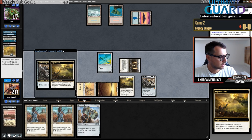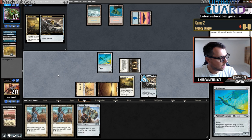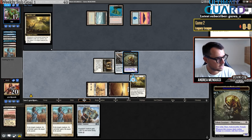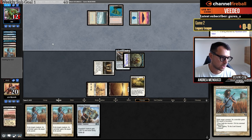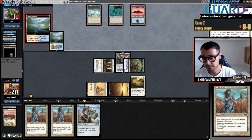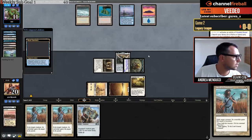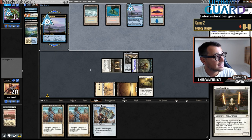I put Kaldra Compleat on the Stoneforge Mystic germ and attack for five with haste — how's that? This is also indestructible. Most normal Delver lists don't play white, so usually Kaldra Compleat does a very good job. The Stoneforge has armor in hand so the opponent knows about this — they need another bolt for the Stoneforge. They go Ending.